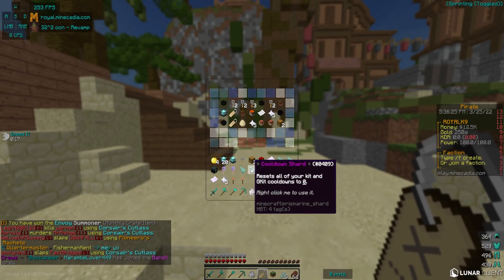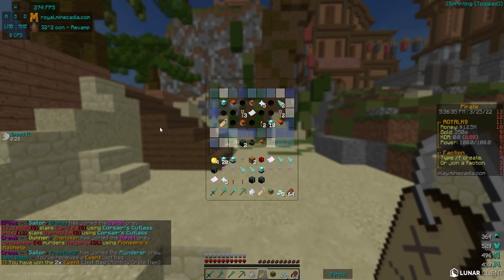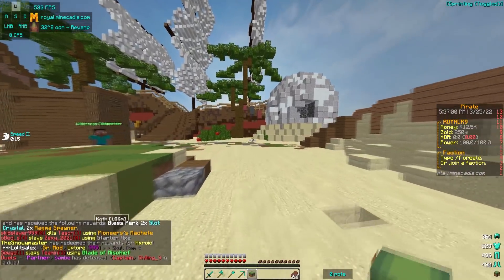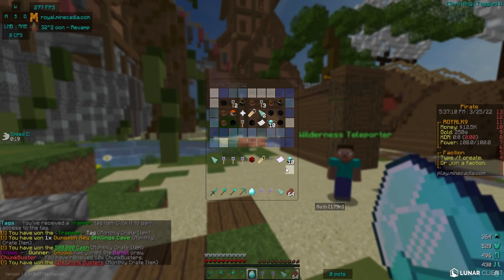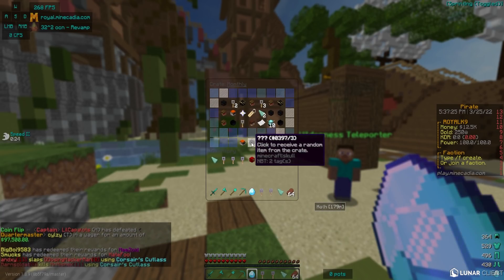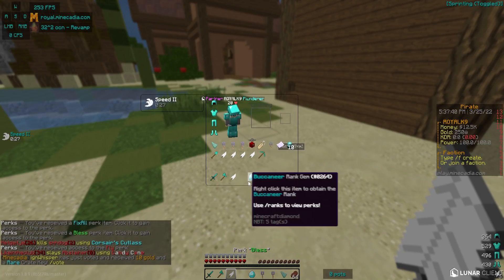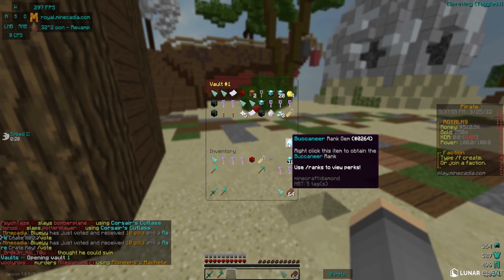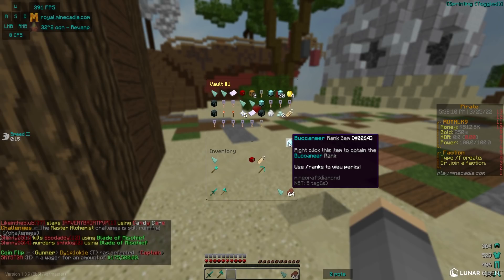We got some crate keys out of this one, cooldown shards, another dungeon portal, random partner items, my head, and two event loot bags. We have one more monthly crate — I haven't won any armor or weapon yet. We got a rank gem — we won a Buccaneer rank! The rest is pretty normal stuff, but we won a Buccaneer rank. We're gonna go with Heroic's head this time and a perks bundle. We're going to be hanging on to this Buccaneer rank gem — if you guys want to win this, you have to be using the IP royal.minecadia.com.